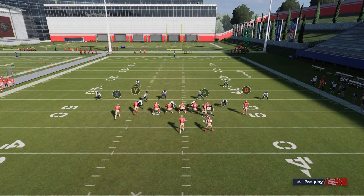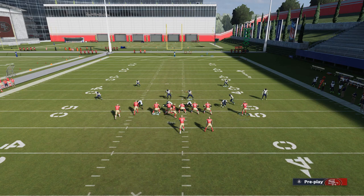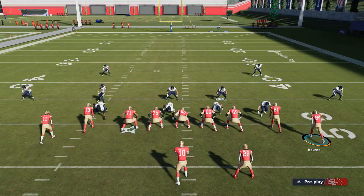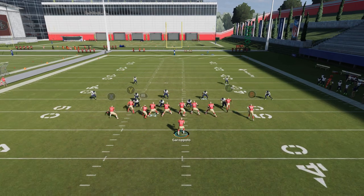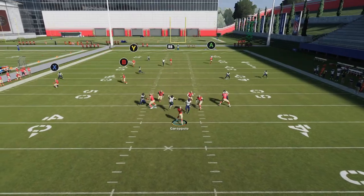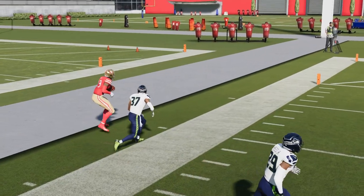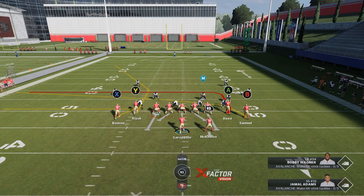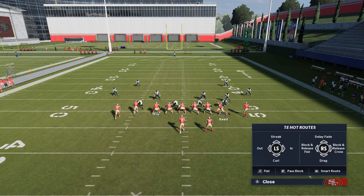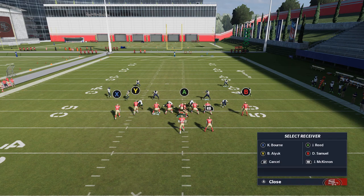From the sidelines you can see what that looks like. I like motioning over Bourne — he's faster and gets up the field quicker, with the same effect. Sometimes I motion up the running back, although I'd rather have him blocking. You just need somebody with enough speed to pull that safety back, because if the receiver gets up the field faster than the safety it's not going to have that effect. Against man Cover 1, man blitzes, or man Cover 2, you're going to have the same success.